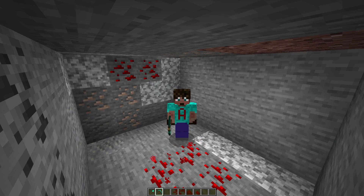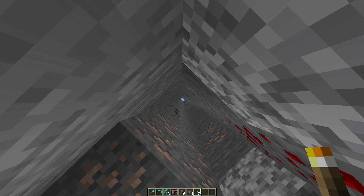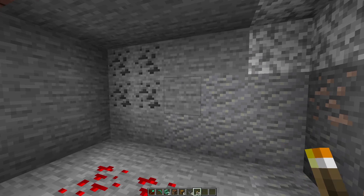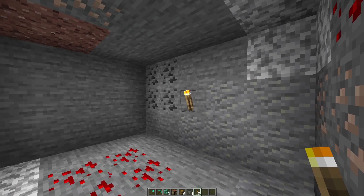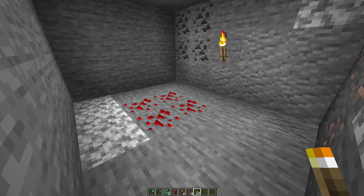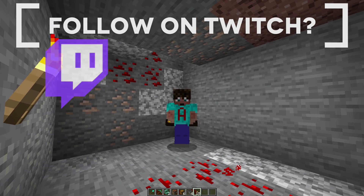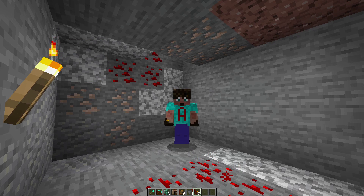Dig forward five blocks and across a total of four, so you've got a room that is five by four and three high, with the block you stood on initially at the top being the corner. This is going to be your collection room. Stand directly under the hole and on the far five-long wall, place a torch on the second level — that will bring every block in here to light level eight so no mobs will spawn. This box is outside the slime chunk, so slimes shouldn't spawn in here. If you're not sure, pop a carpet down on the floor to stop them.